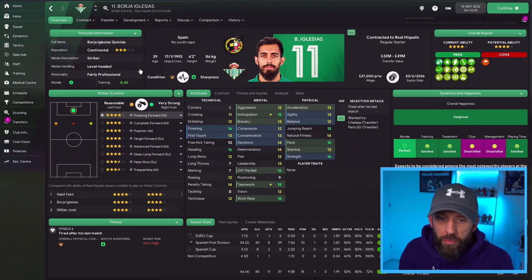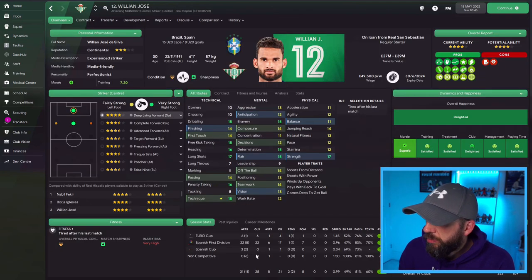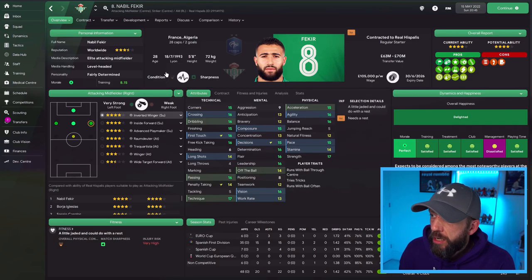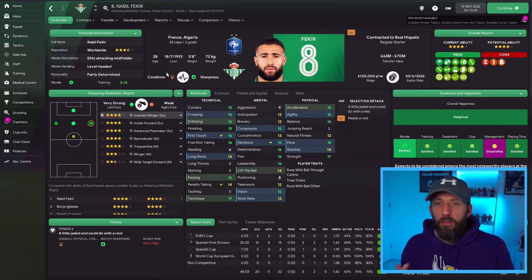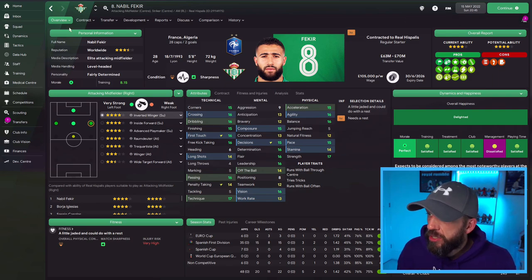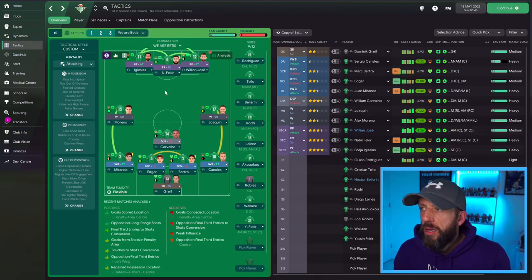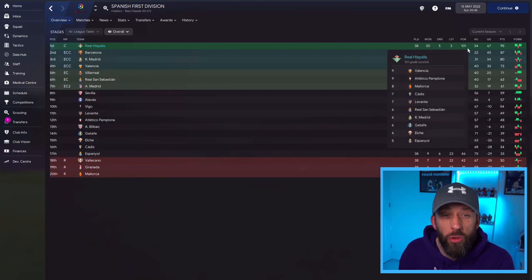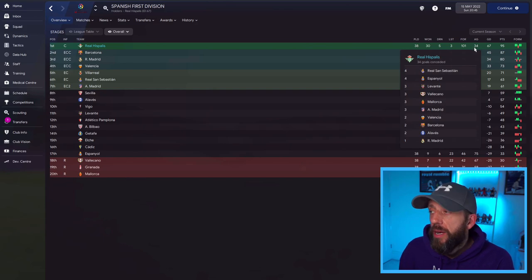Iglesias finishes with 45 goals in 46 games. But alongside him you've got Willian Jose popping in with 28 in 31, and obviously Naby Fakia. Basically this system was built around Fakia — where can I get him? False 9, 20 goals, 11 assists. Ran the show. Betis smashed La Liga in Season 1: 95 points and 101 goals as well. Just be prepared — you are going to get the odd game which we'll go into later.